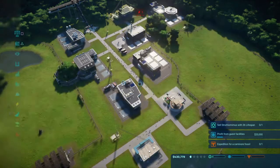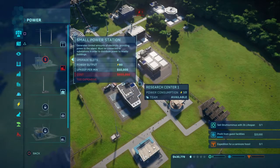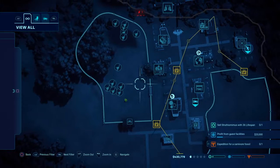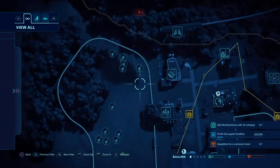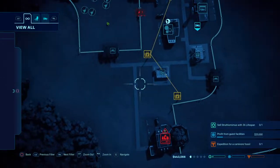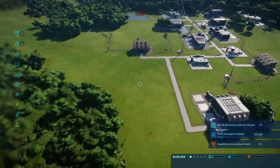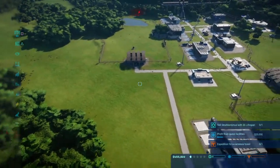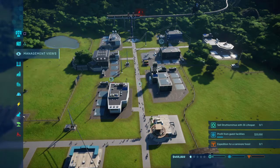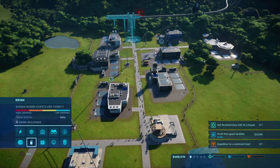How much are these — 500,000? That's pretty steep, I'll just say it. So I guess I'm going to have to put a small power station somewhere in this area. In the meantime, let's see what else we can do.